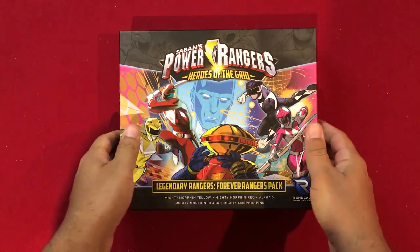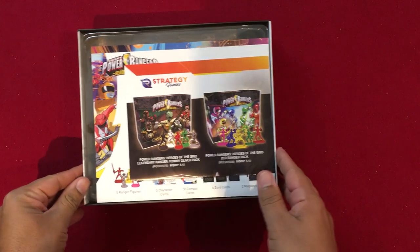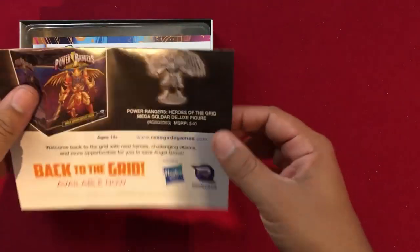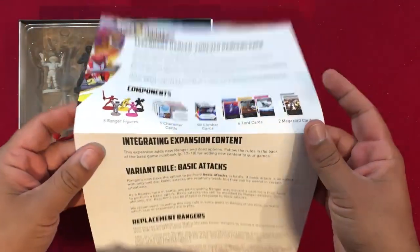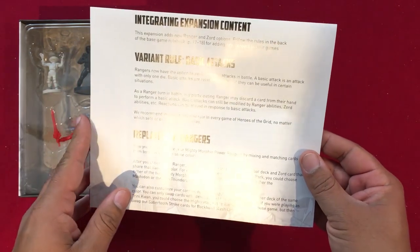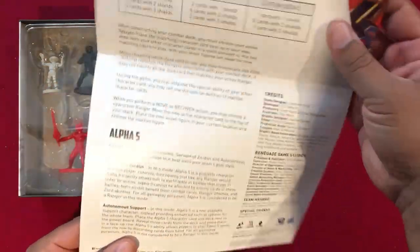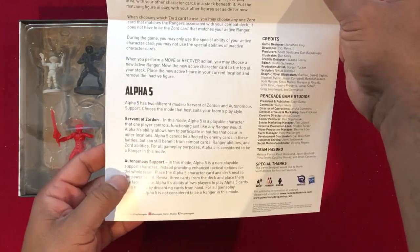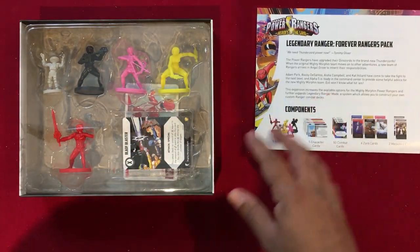Let's take a look at what's in the box for Saban's Power Rangers Heroes of the Grid: the Legendary Rangers Pack — Forever Rangers. We've got a promo sheet, a list of components, a breakdown of what you'll get, instructions for how to integrate the expansion content, a new variant rule for basic attacks and replacement rangers, rules for Legendary Ranger mode, and new rules for Alpha 5, who now has two different roles. Previously Alpha 5 was only available in the Kickstarter box.